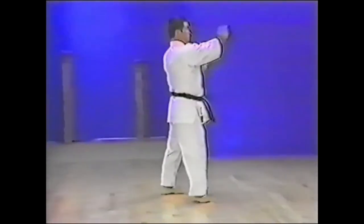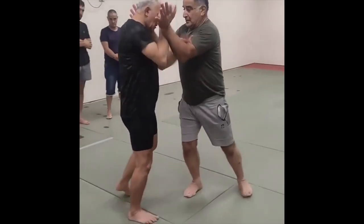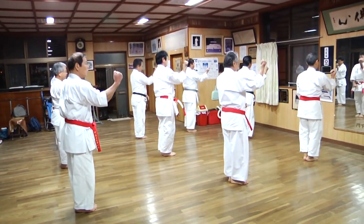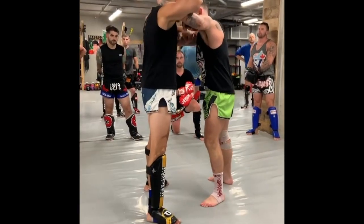Whenever you see movements in Kata that aren't obvious strikes, you should start thinking about the different ranges of combat. Here you can see the defender creating a wedge to open up the center line on his attacker. In the clinch, you're trying to create openings for attacks while keeping yourself safe as well.